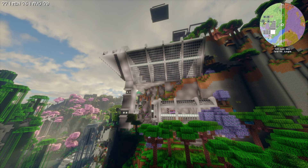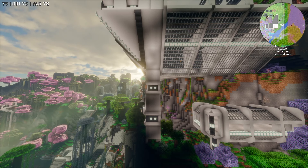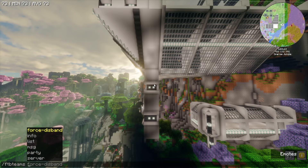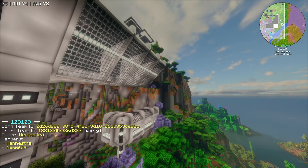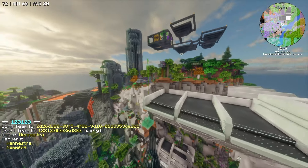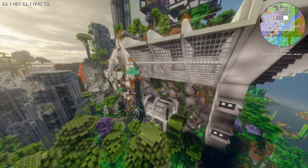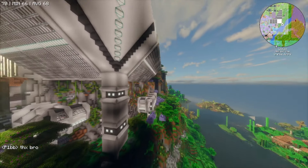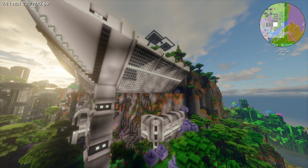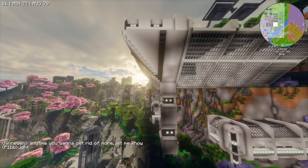Thank you guys for watching. We'll just check out the one base today because it was a pretty big base and I think it deserves its own video. Once again, this was 1-2-3-1-2-3 which was Winestra and Nival 94. Thank you guys for building this space — this is spectacular. I'm happy that I've at least seen one base that did what I've always wanted to do — have it crop out of a mountain. It looks beautiful. Hopefully you've enjoyed the series and checking out the base. As you saw, we've got the dome to look at wherever that is — that thing looked crazy. There are a few other bases on the waystones that look pretty cool.